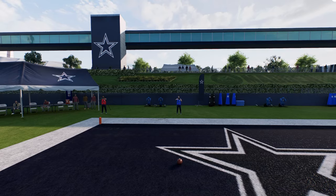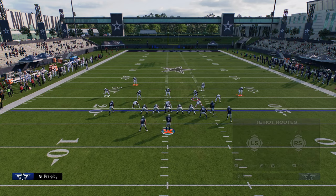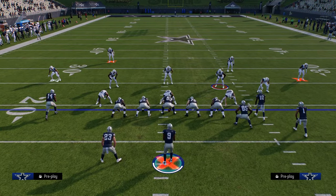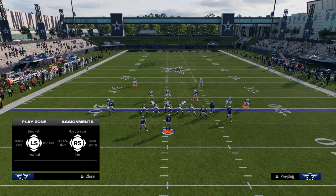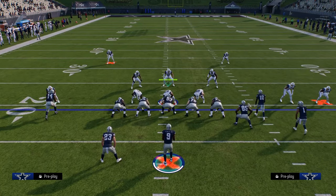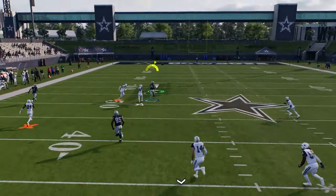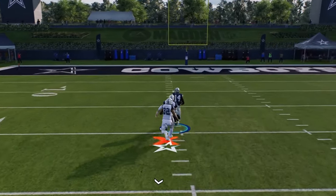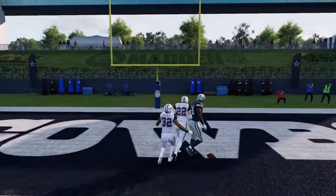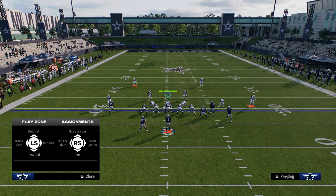What people have started to do - especially since the most recent patch - is they will put their safeties in a third. So we'll put this safety on the right side into an outside third. We might still put this guy on the right side in a half, but basically this is what it would look like. Because this outside third is going to do a little better job of defending that outside streak, which is the whole purpose of this curl. Now this curl can get defended, but you're going to see he gets like an unbumpable route. It makes this route unbumpable, and it just cooks man coverage over the top if they don't have safety help.